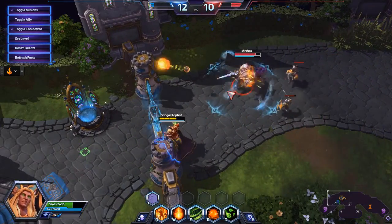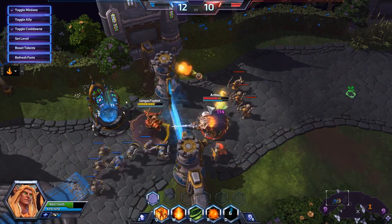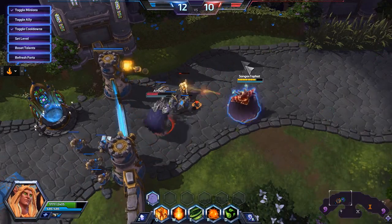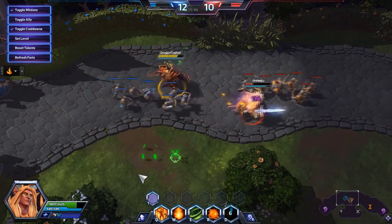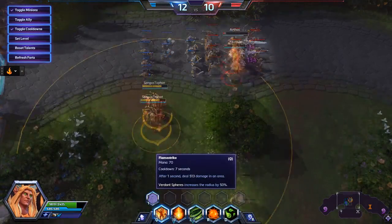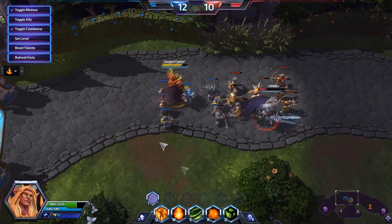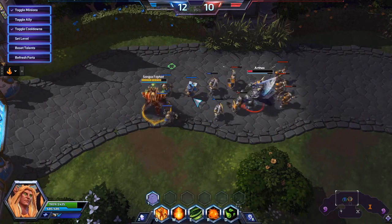Similarly, walking near a teammate with Living Bomb is also not a good idea if you're squishy. Tanks can largely ignore this because it's not as significant to them, so long as they've got a reason to do so — like trying to get to Kael'thas.